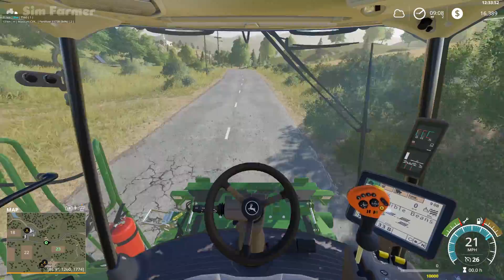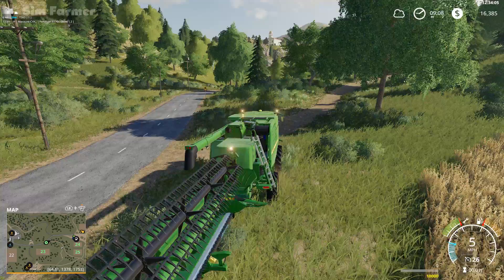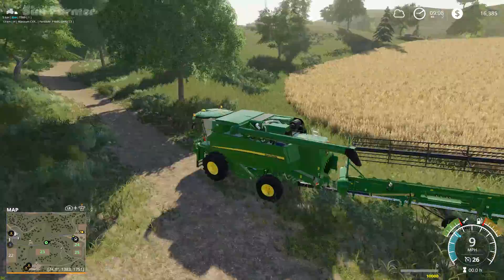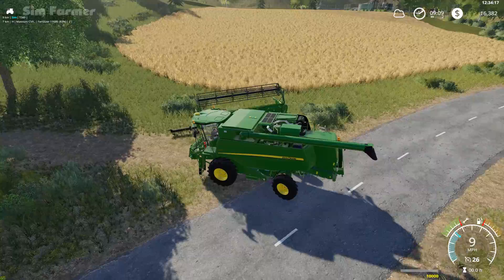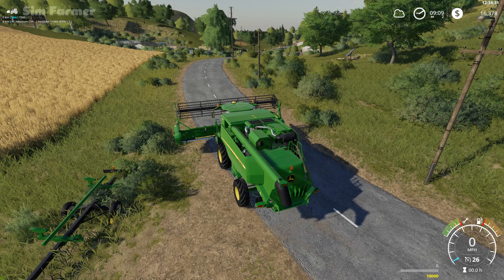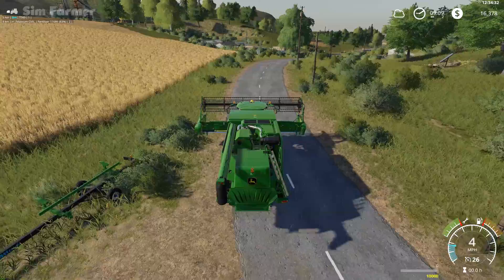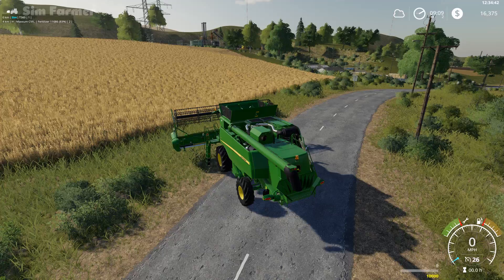Just the fact that this is so much faster on the road than the Case one is a huge plus. The Case combine was about 14 miles per hour top speed and this one's about 26, which just makes a huge difference. Let's get the trailer parked up here, get the header off, and make a start on this field. Need to check the worker on field eight — it's at 90%, so he's going to be finished soon. Let's get this unfolded and make a start.